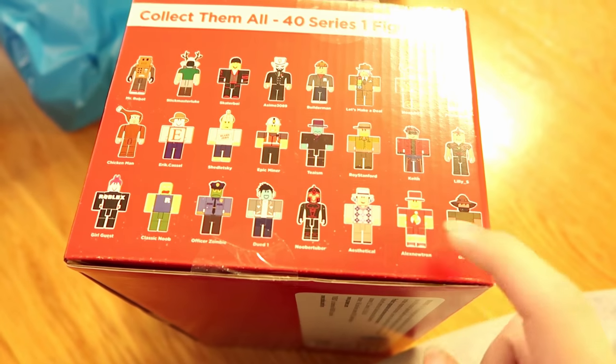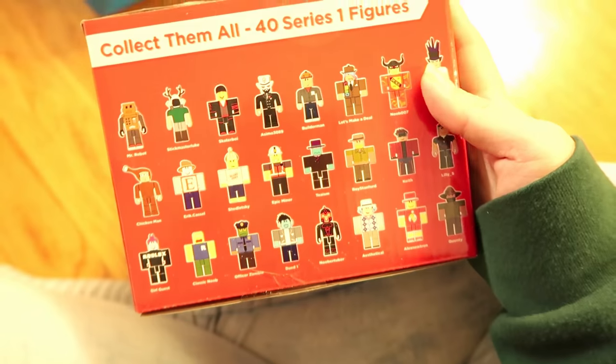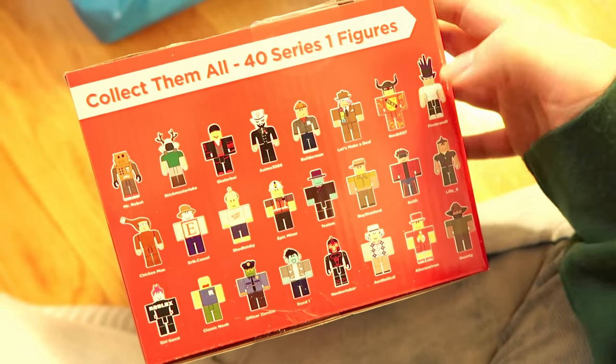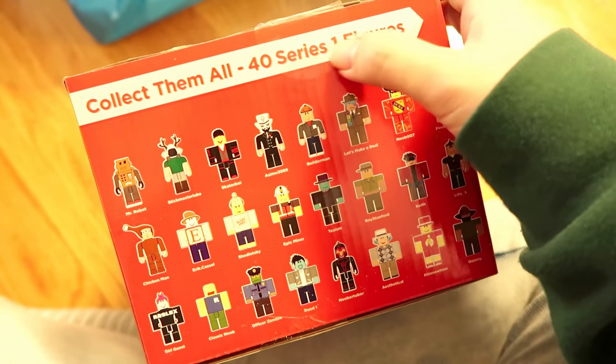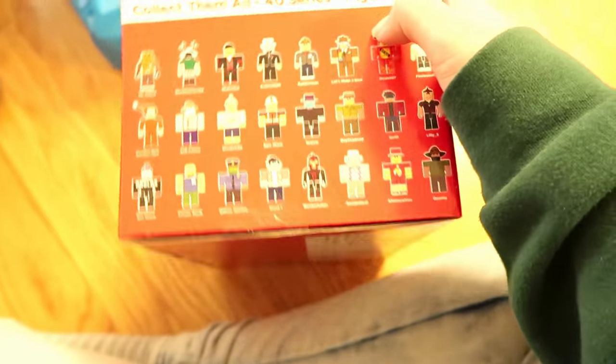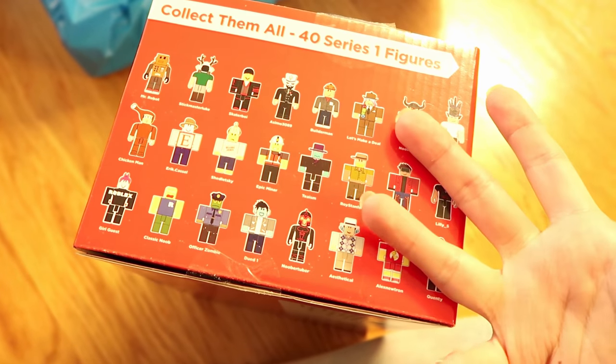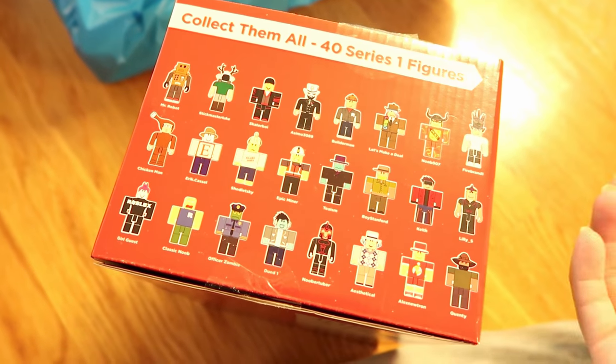So counting them out: 1, 2, 3, 4, 5, 6, 7, 8 — 24. So maybe if you get a full case, you get these 24 figures. It says 40, so it is possible that they might come out with more edition ones so that you eventually get 40 figures total.